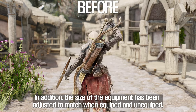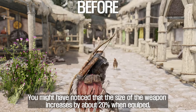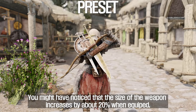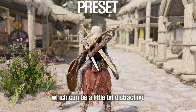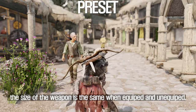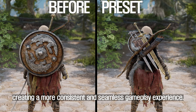In addition, the size of the equipment has been adjusted to match when equipped and unequipped. You might have noticed that the size of the weapon increases by about 20% when equipped, which can be a little bit distracting. But with this preset, the size of the weapon is the same when equipped and unequipped, creating a more consistent and seamless gameplay experience.